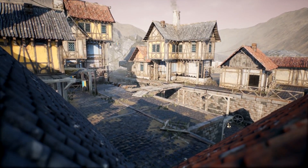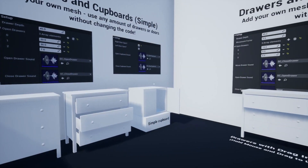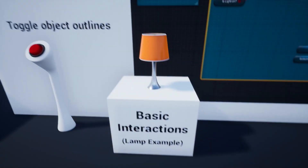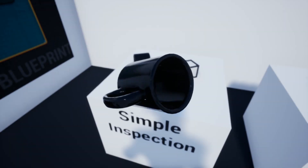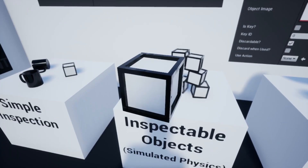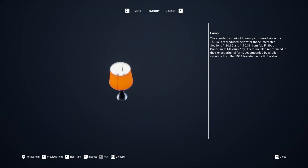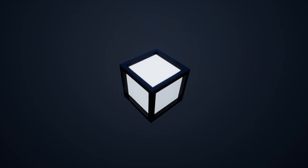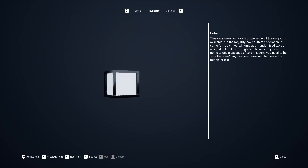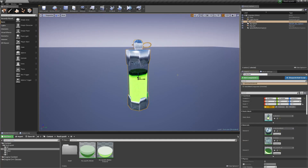Next is the First Person Story Adventure Template, which helps build a first-person template or walking simulator. It allows you to interact with items like letters, collectibles, journals, doors, drawers, and cupboards. It comes with 75 different blueprints and 7 UI widgets with support for saving and loading.